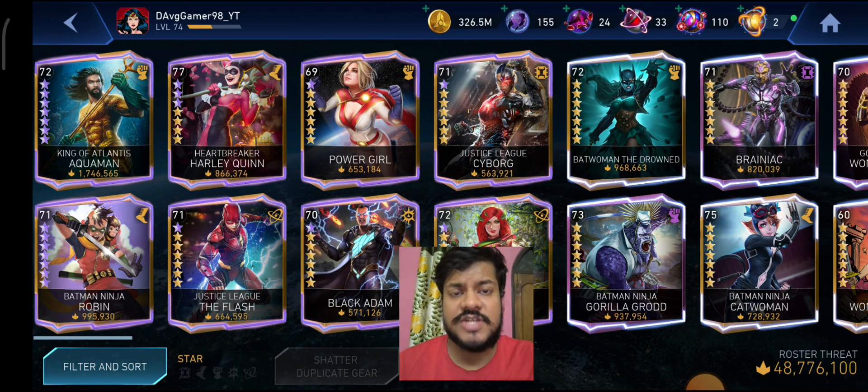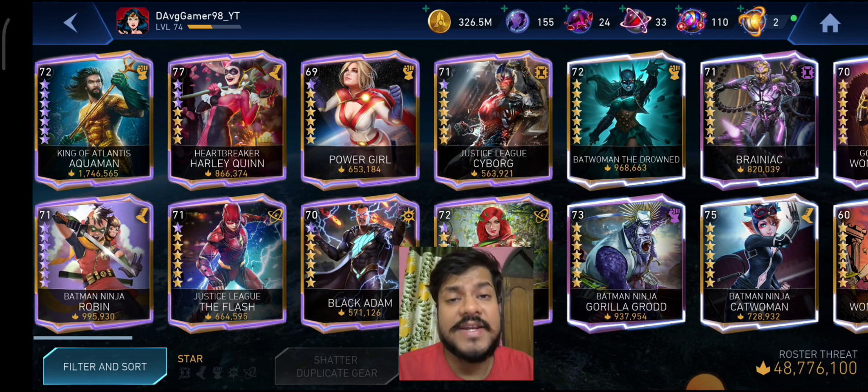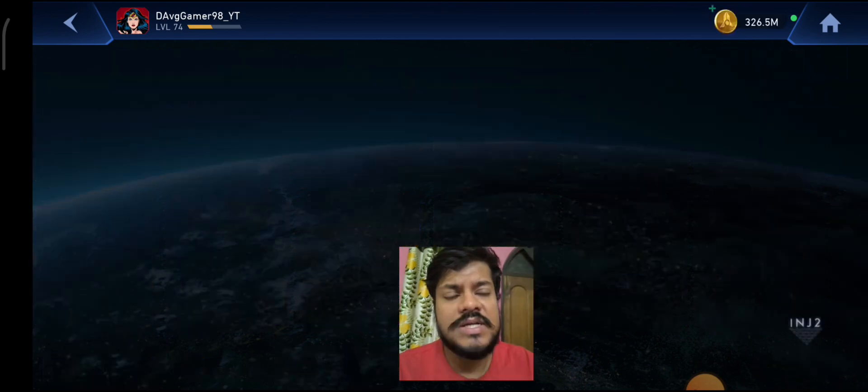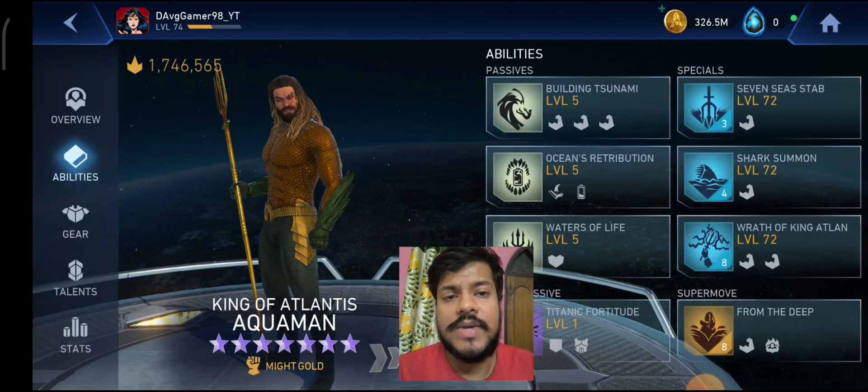My King of Atlantis Aquaman is maxed out at 14 stars — that's 7-star ascension level — and Batman Ninja Robin is done as well. We're going to dive into the class passives that get unlocked with each character, see which ones are better, which characters you should upgrade first, and which are beneficial for arena, solo raids, and the equates. Let's start with the might class passive, seen on King of Atlantis Aquaman and Power Girl, and I'll give an overview of artifacts to use.